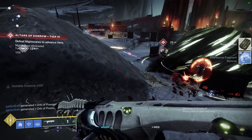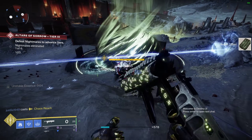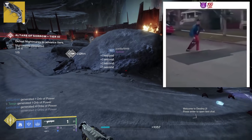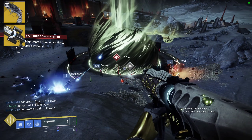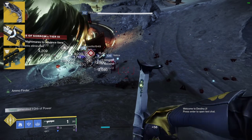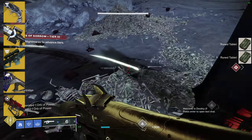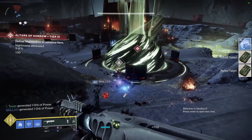That is five must-have exotics from the Monument to Lost Lights for PvE. The PvP guide is coming soon. Some honorable mentions that didn't make the top five include: Lumina for the healer playstyle, though its limited utility and damage kept it off the list; Izanagi's Burden, which needs the catalyst before it really becomes a monster; Whisper of the Worm, because Bungie hates this gun and it should be a special weapon; Bastion, which will likely appear on the PvP guide; Outbreak Perfected; and Trinity Ghoul — gone too soon. Pour one out for Anarchy.